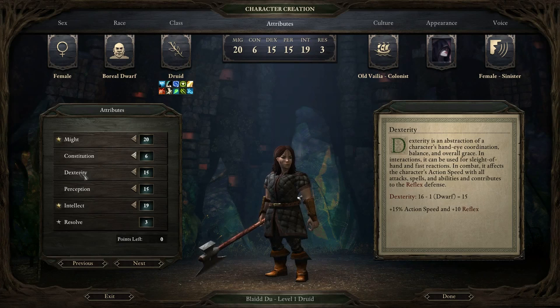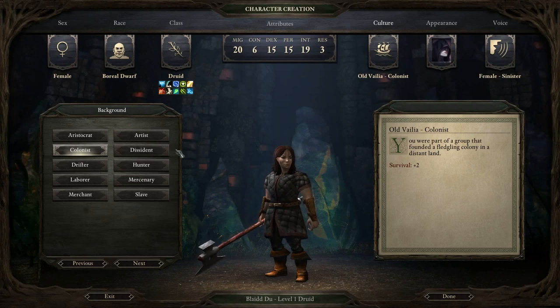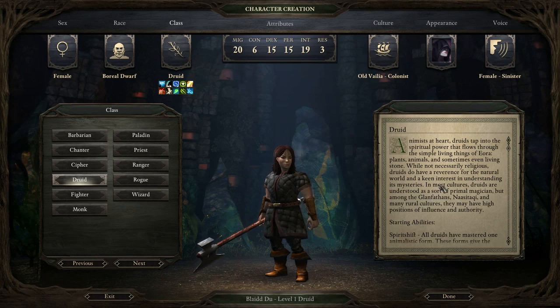Many spells also have different casting times - that's where Dexterity comes in, very useful as well. Whenever I select a background, I try to pick one that maximizes the skill I want most. I've picked Colonist, which gives a couple of points in Survival. The Druid also starts with a couple of points in Survival, so it'd be very easy to level this up to very high levels since we start with 4. I'll mention more about skills later on when we actually level up our Druid and start to pick some talents.